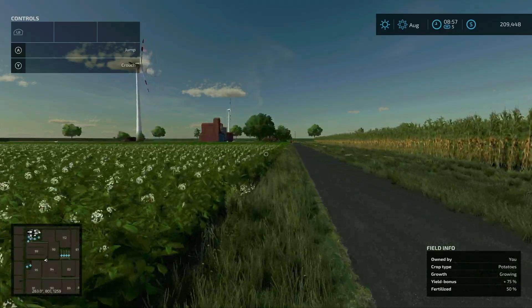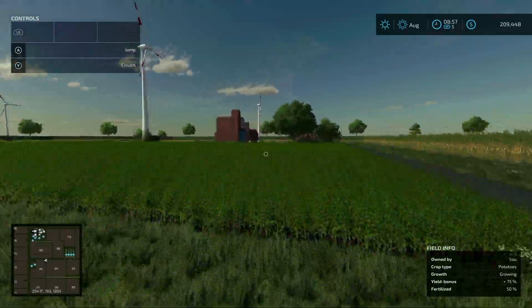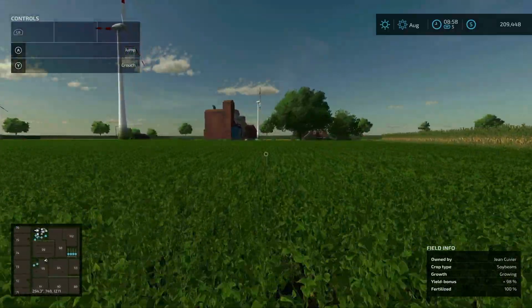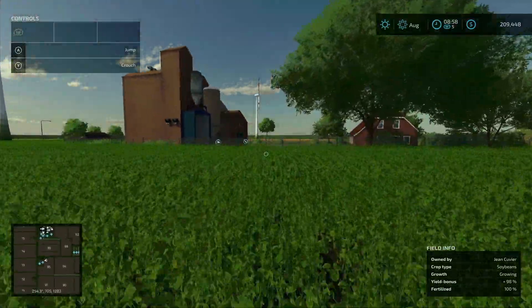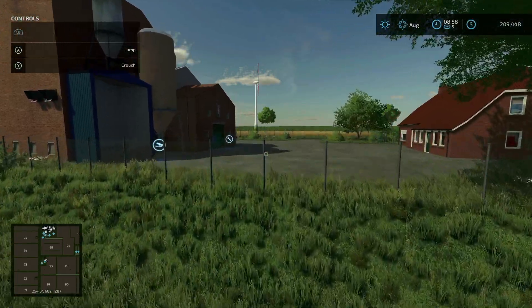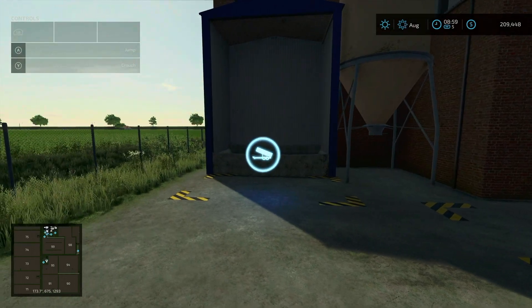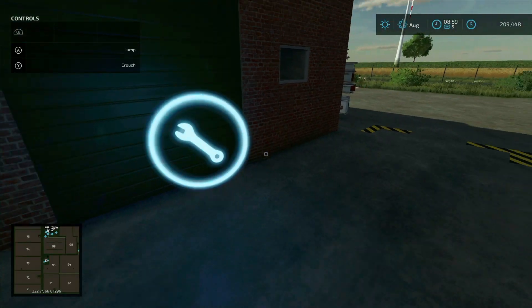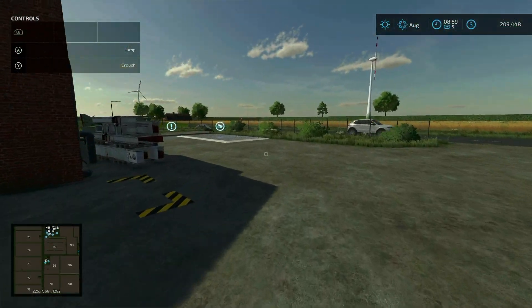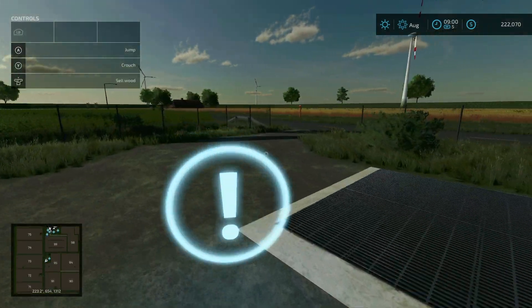We're going to run over here now, jump over the ditch. Right here you have the grain mill — input here, output over here, and the trigger is right here. You do start out with all the production chains that are built into the map. Right over here you have a sell everything sell point with a wood sell trigger right there.